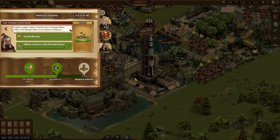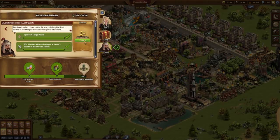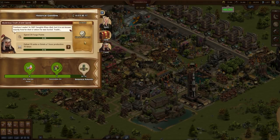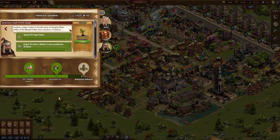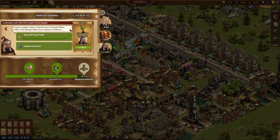For conquering a province in quest 11, you receive a portrait of Genghis Khan and a baroque garden building, the Botanical Rotunda. On a 3x3 floor size it provides some happiness plus approximately as much city defense bonus as a watchfire.